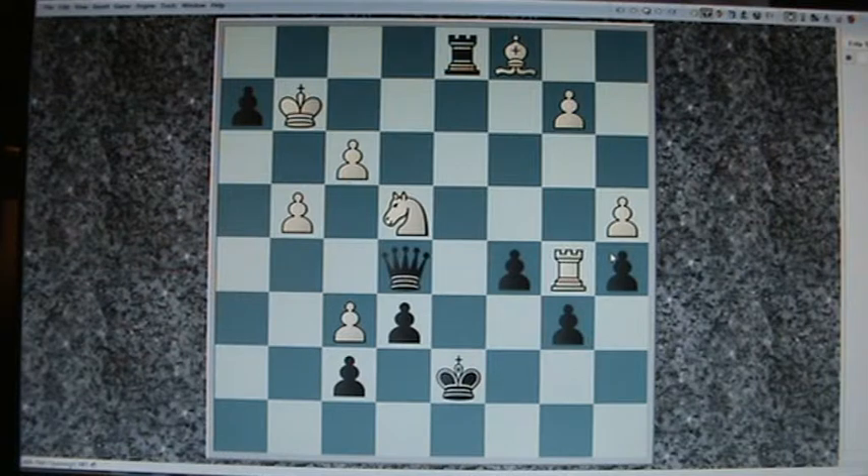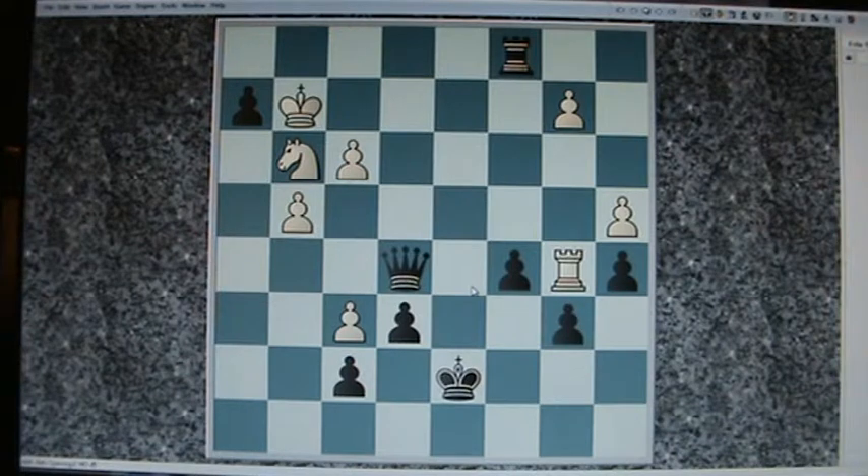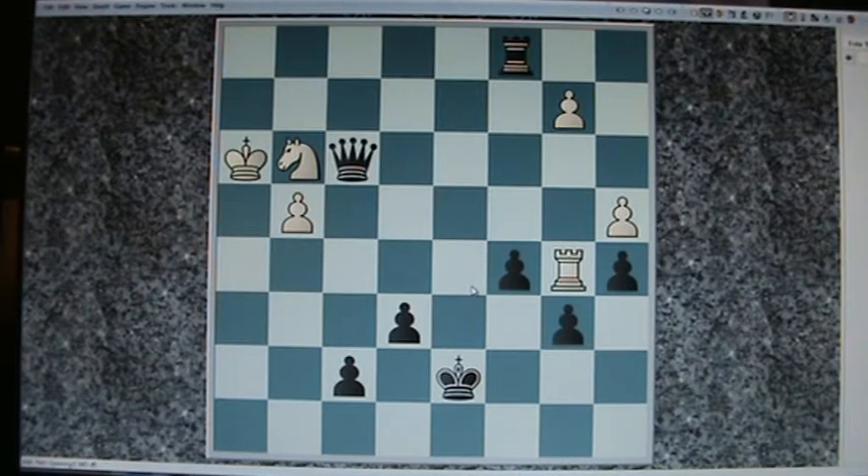White played Rook d1, threatening Queen h1. Knight g3 protecting it. And now white could be met with Queen g3, which is pretty final. Rook c1 — it just seems to be quite materialistic. King h2, and then Queen f6 drops back. Quite surprising. Queen f3, and now the final moves are the following.